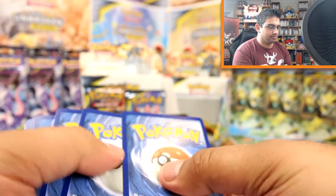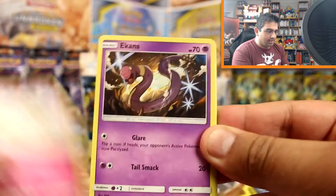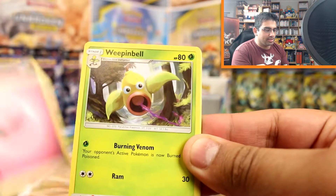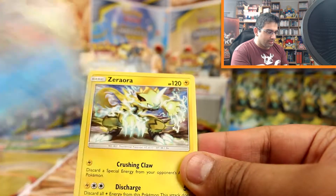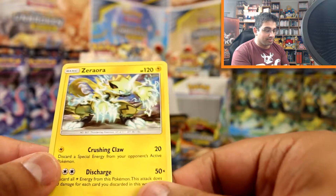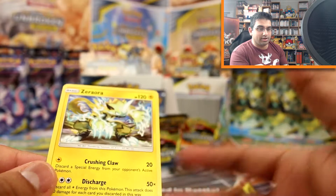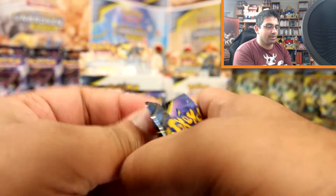Come on, let's get something good! Darumaka, Caterpie, Cottonnee, Ekans, Gravena, Fairy Energy, Weepinbell, Fero, Charjabug, Seaking reverse - ooh it's a rare - and a Zeraora! That's our rare and that is the other theme deck equivalent we've got - so it's a non-holo in this set and a holographic in the theme deck. If you want to win some theme decks, I'm giving them away in the previous part - go check that out.